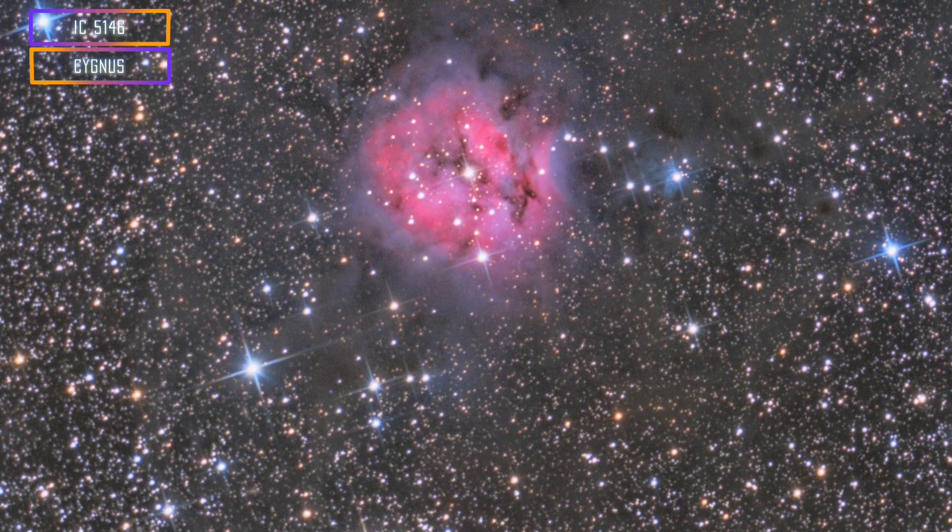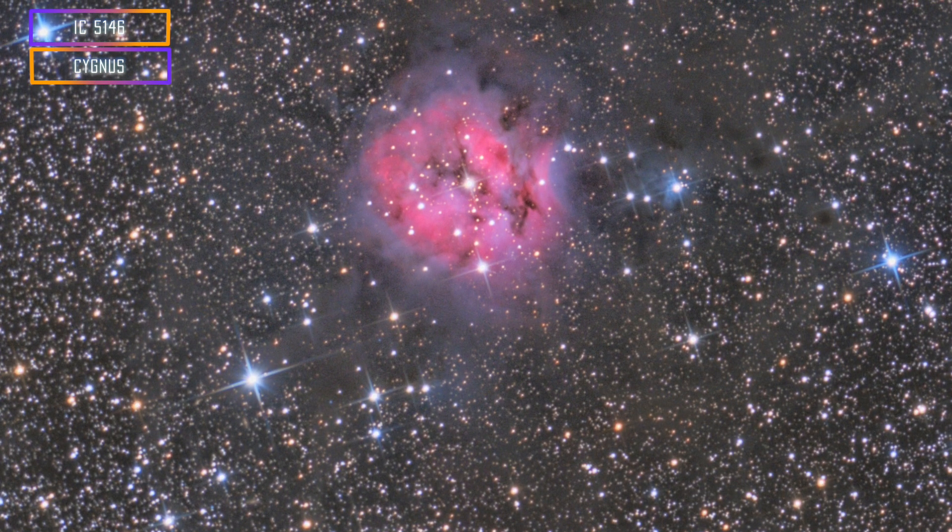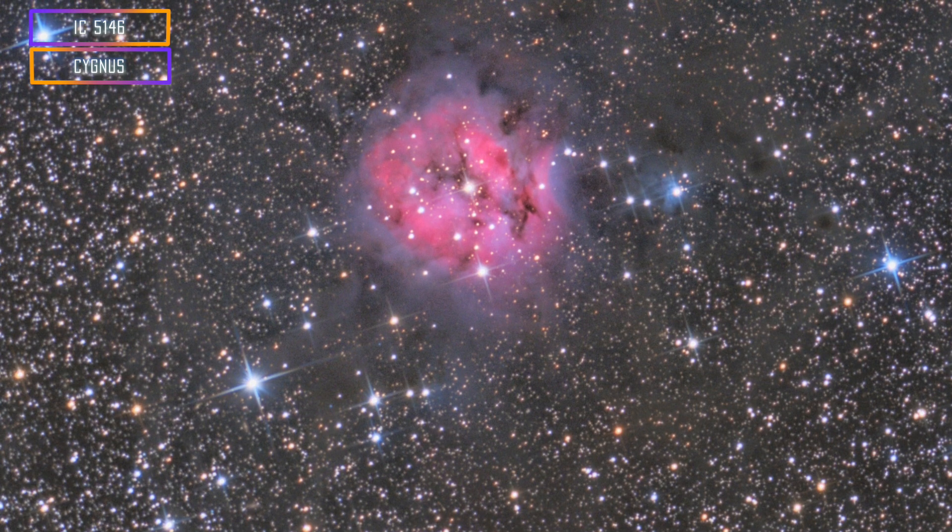Next we have the Cocoon Nebula, which is my favorite. It's a round, reddish nebula. What I like about it is there's a long, long trail — like a tail on the side — that goes out very far. It's like a dark tail.